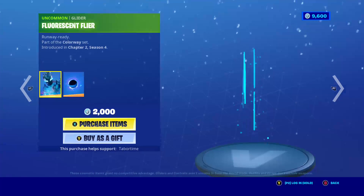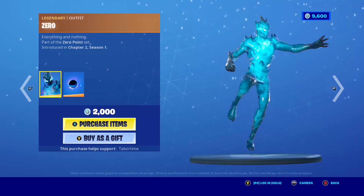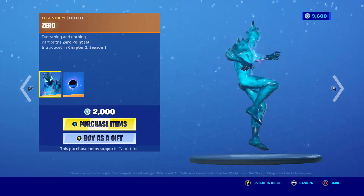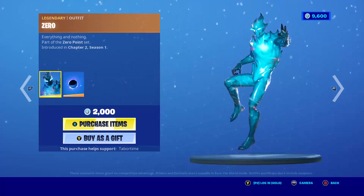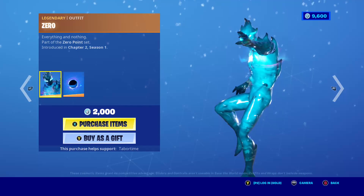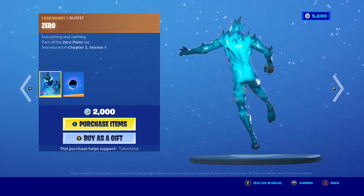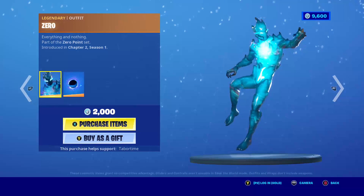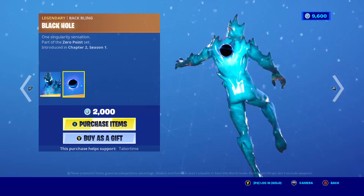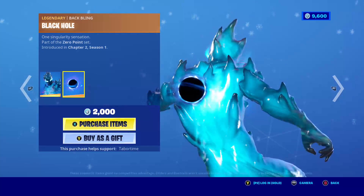Then we have Zero. He's from Chapter 2 Season 1. He's actually pretty cool — kind of like a version of the Zero Point. He's kind of cool. Then we have Black Hole, that's the Black Hole wrap.